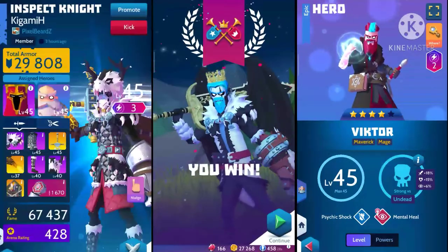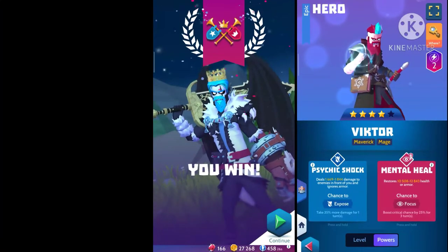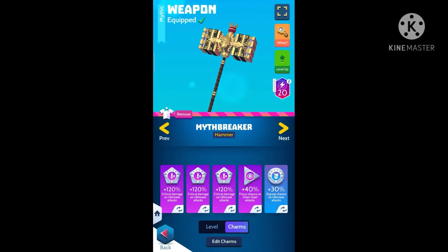So now I'm gonna talk about weapons. On half mirror I suggest to have 3 ultimate critical charms.